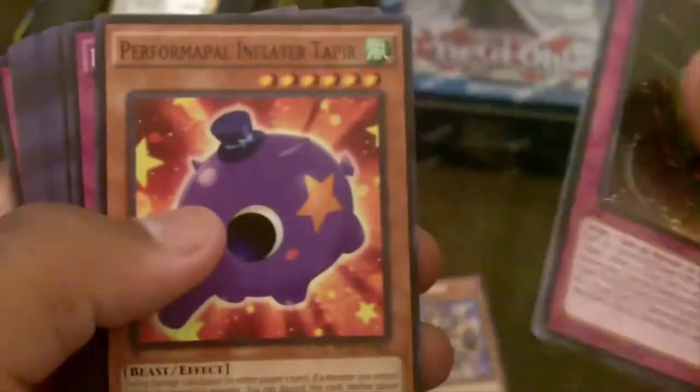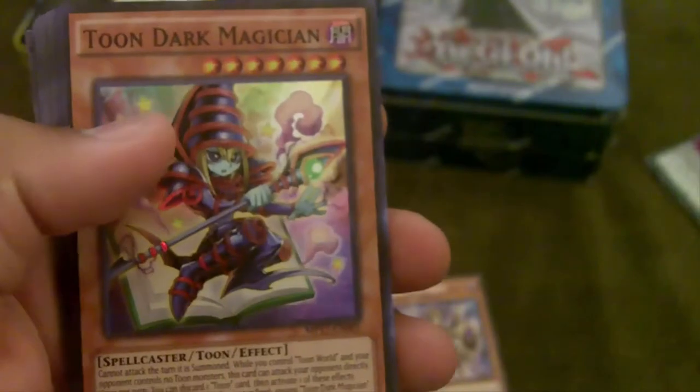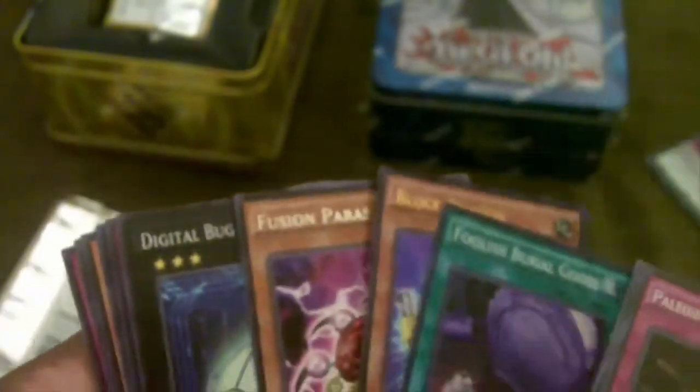On to the second pack now. We start off with another Tune Dark Magician, another Foolish Burial Goods, a Block Dragon, and a Fusion Parasite. Opened up two Foolish Burial Goods which is pretty bad, but I think the card is actually going to be decent. Can't go too wrong with that — third pack.